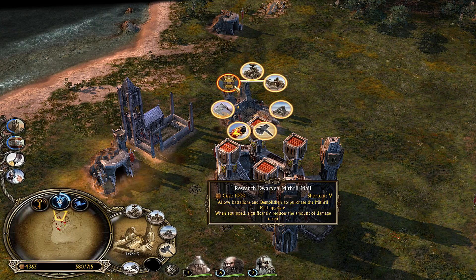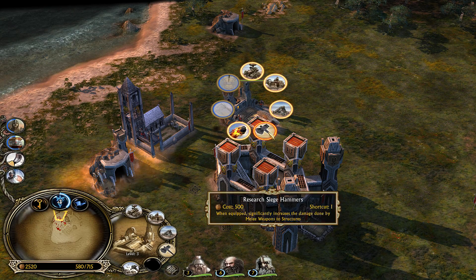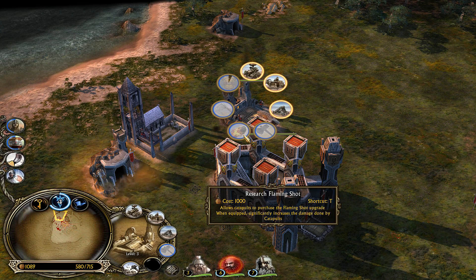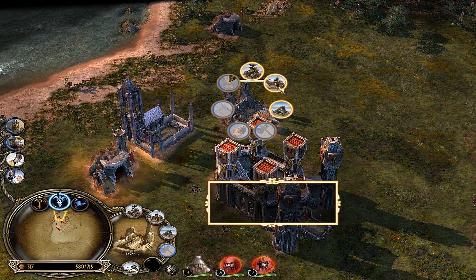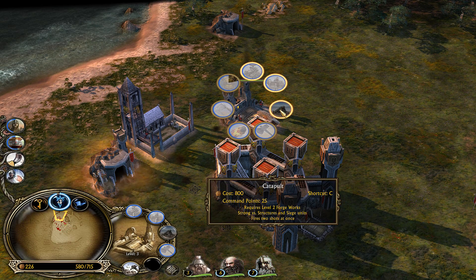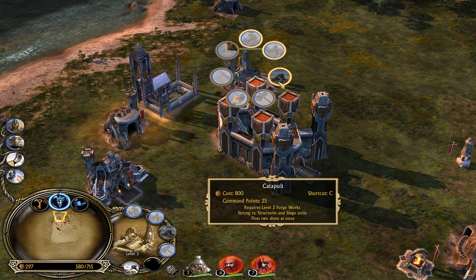There is the Lord of Mithril Mail, Forgeblades icon, the Siege Hammers, the Flaming Shots. We'll get ourselves the Catapults — let's go to the Battlewagon before the Catapults actually, and the Wallsmasher as well. Then we'll get the Catapults.